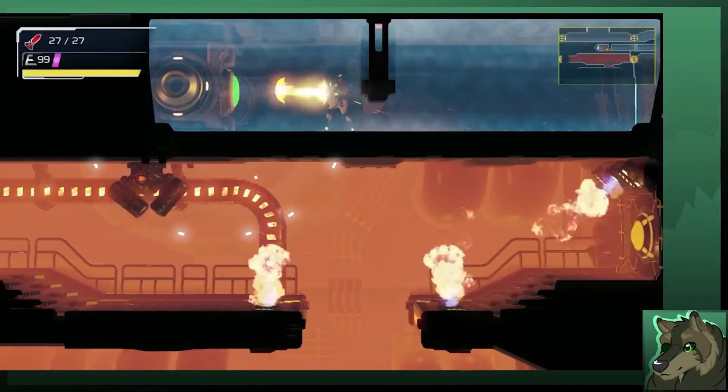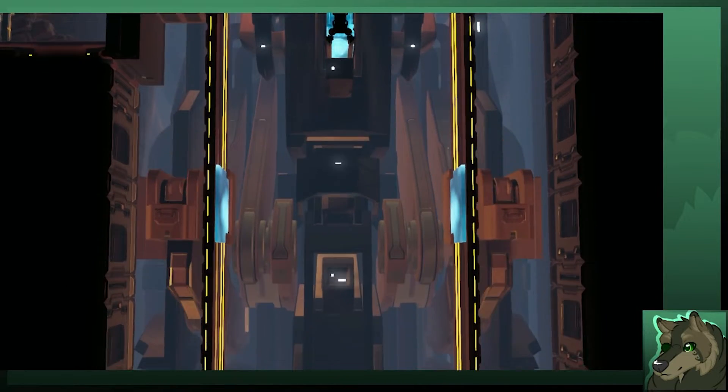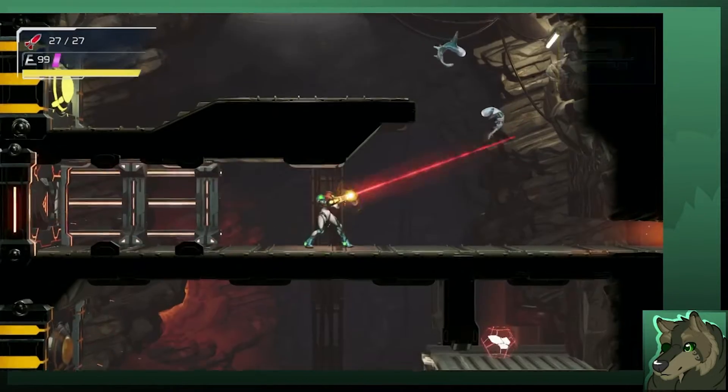This is a special switch. Hit it with a fully charged beam and you get... no waste of time. Otherwise, you can just keep pelting it with the regular charge shot. Personally, just go with the charge beam — it makes your life easier, especially with one specific fight.